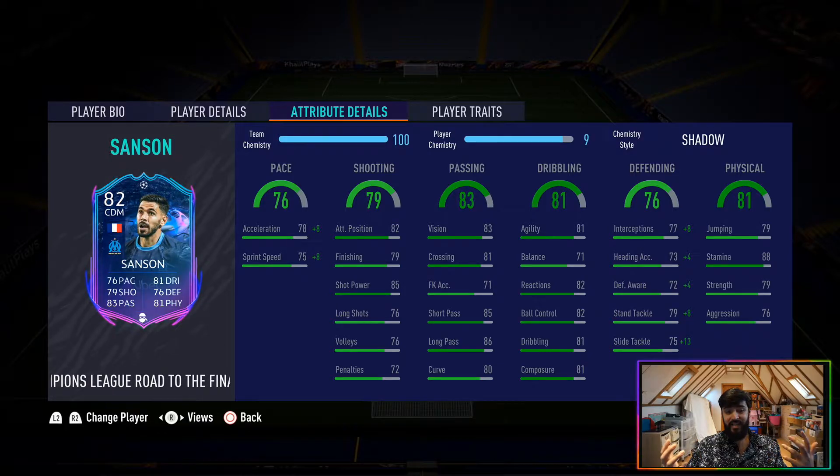Getting into the stats: the first thing I would say is the stamina is 88. For high/high work rates I find this is a little bit low — I would like it to be in the 90s. But overall, for a card that costs 16k, I'm not going to complain too much. His passing is pretty good as well: 85 short pass, 86 long pass. In general, I think this card is very decent at everything — not exceptional, but decent across the board.